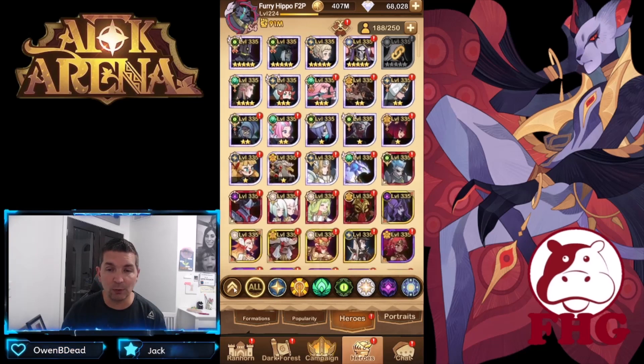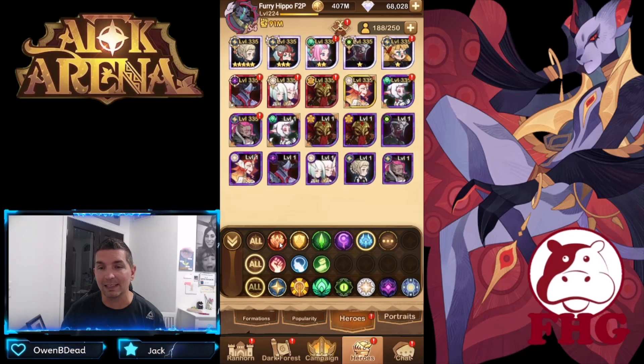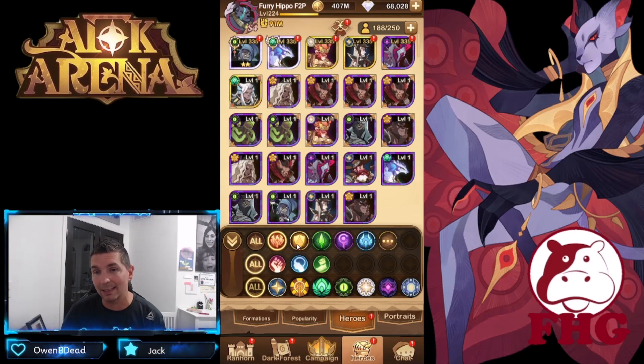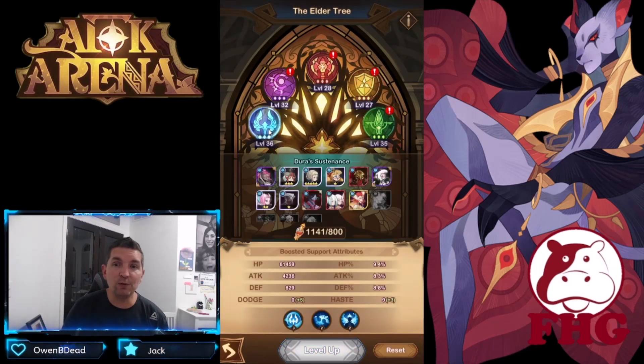When you look at the classes, those are the most important classes in the Abyssal Expedition. The classes coincide with your elder tree, so if you're building a specific class, you'd want to either respec the elder tree or focus on building in the elder tree. This gives you a really big bonus, and then you stack relics on top of it, making it even bigger.